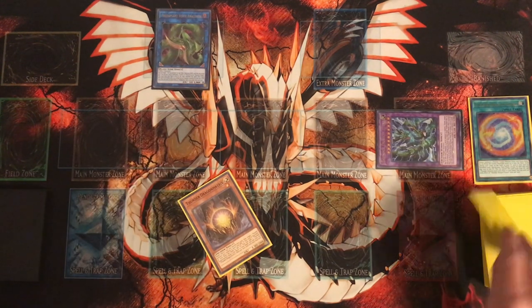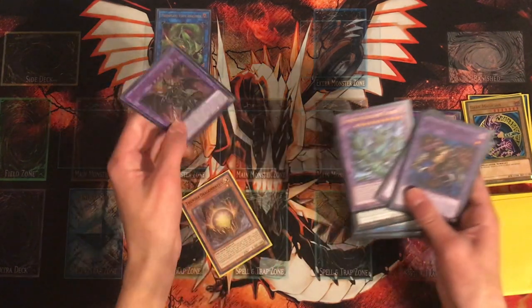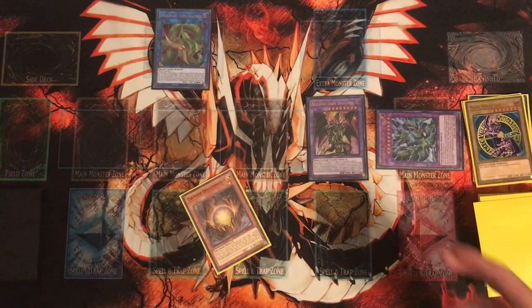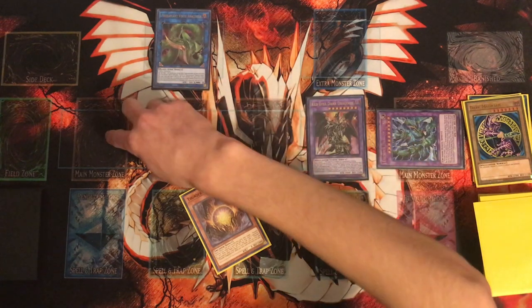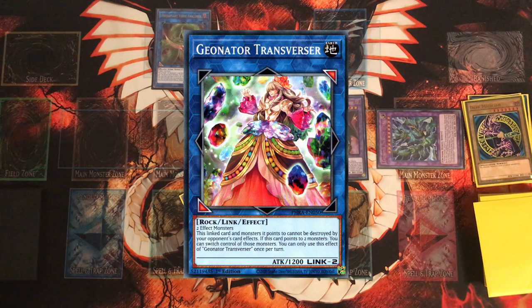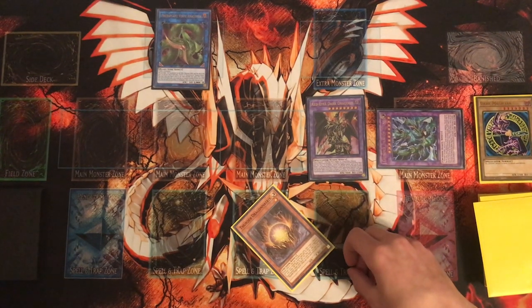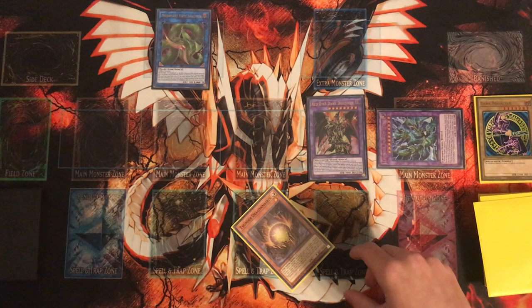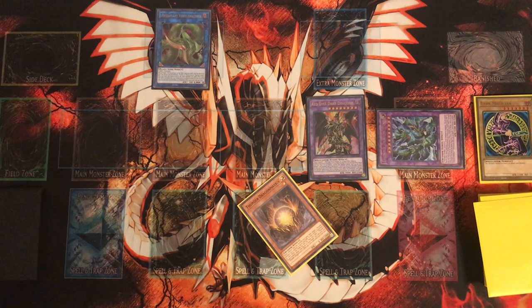Next, activate Anaconda and send the Dragoon fusion materials to the graveyard to summon Red-Eyes Dark Dragoon. I like to summon Thunder Dragon Titan in the far zone because that's the only safe zone against Drytrons — if you summon it in the other four zones, they can take control of it with their Link monster. With this board you have Dragoon as an Omni Negate and boss monster, plus Thunder Dragon Titan as another boss monster with a pop when you discard Matrix. You'll also have three cards in opening hand, giving you a discard for Dragoon and hopefully enough extenders to make Mascarena to link off Anaconda.